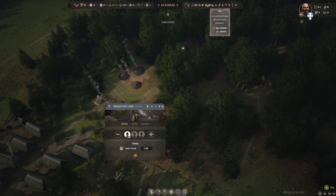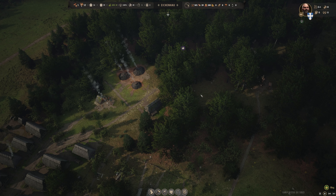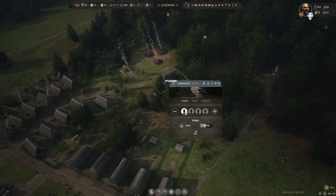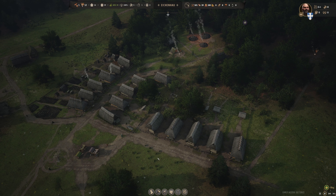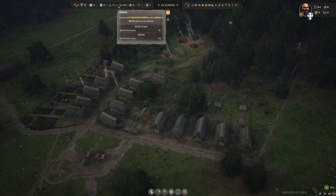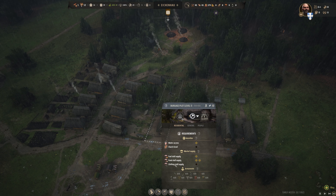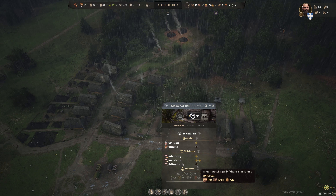Our food is decreasing, which is a little concerning. It's spring now and the berry deposit has grown — part of the issue is we took a family off berries and put them on wood cutting. We've got plenty of firewood now, so let's take them back off wood cutting and put them back on forager. We also have the stuff that we could create an herb garden — we'll go ahead and do that. The more variety we have, the healthier our people will be and the less likely there will be any disease outbreaks.